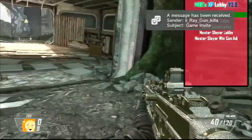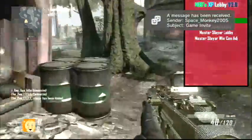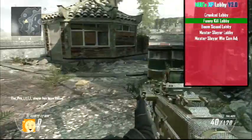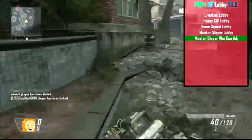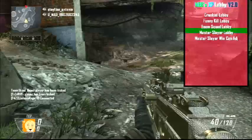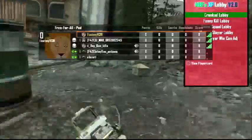The next menus are the fun lobbies: you've got the Crank Lobby, the Funny Kill Lobby, Boom Squad Lobby, Master Slayer Lobby, and a Master Slayer win condition slider that lets you adjust the win condition. The Crank Lobby is basically Cranked from Ghost with a few added twists.